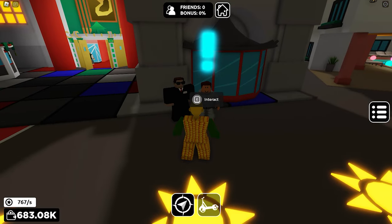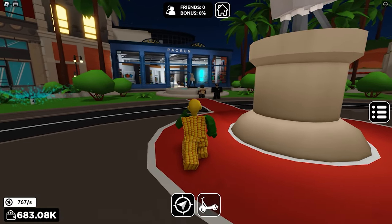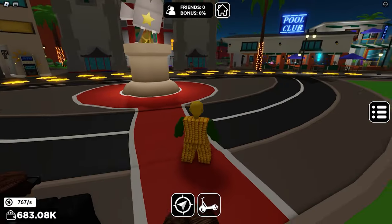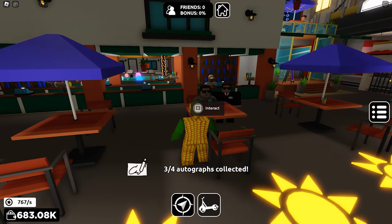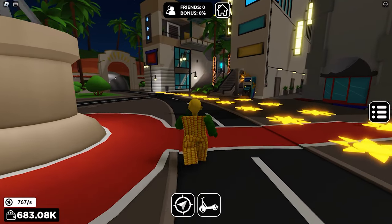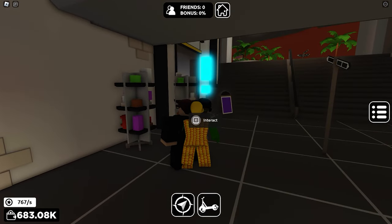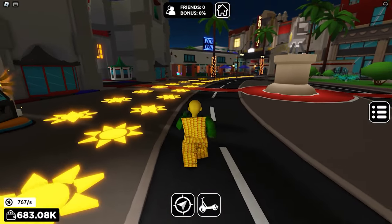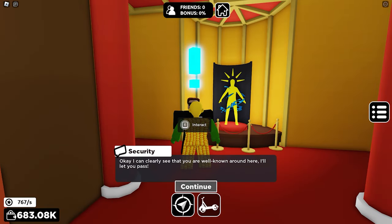Here's the first celebrity, just near the entrance. The second is near the phone. Two more to go — the third celebrity is sitting outside the pool club. The last one is found at the stairs. Now let's go back to the security NPC. After talking to him, you're going to receive the badge and the free UGC item.